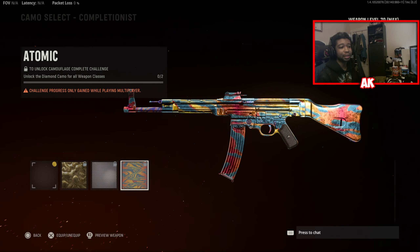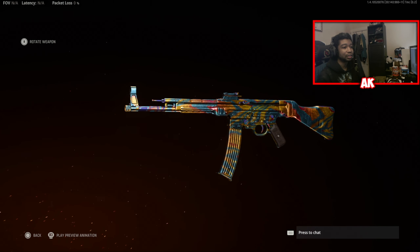Here is your Atomic camo — this is the final stage camo for the entire game. For those curious about what the Dark Matter or Dark Aether equivalent of this game is, that is the camo for the final stage of multiplayer challenges. Some people feel indifferent about this camo, but I think it actually looks pretty nice — that's just my honest opinion. Some people aren't the biggest fans of it, which I can understand, but overall I think it looks great.